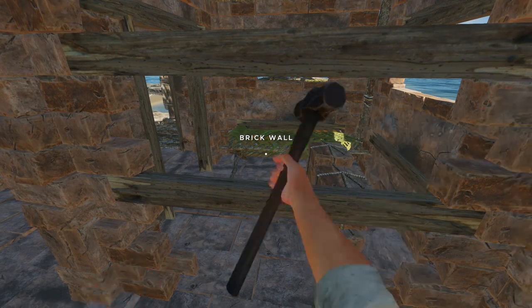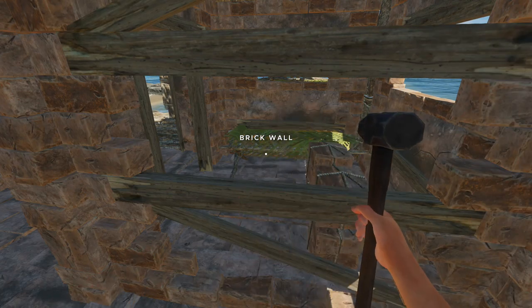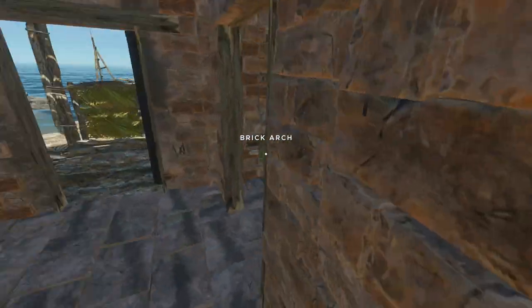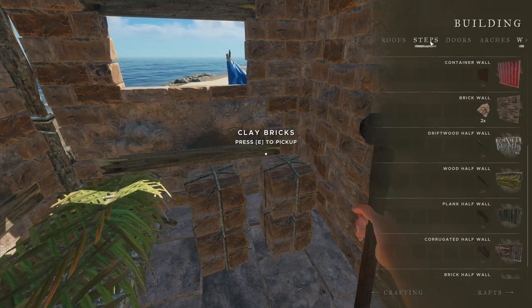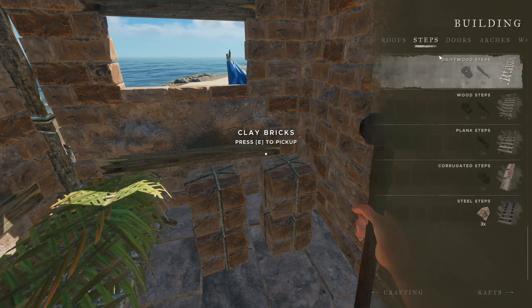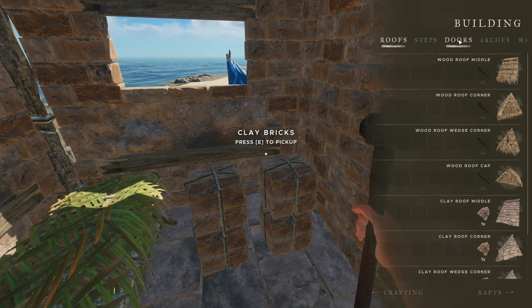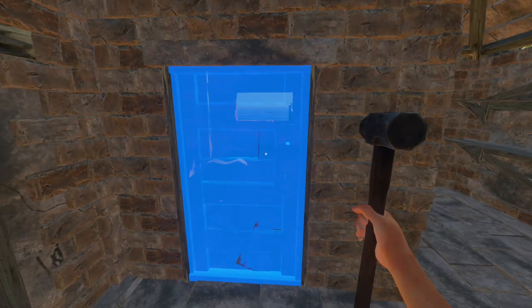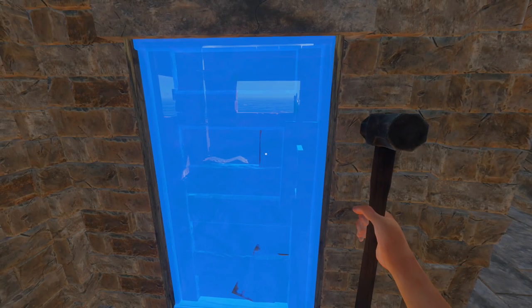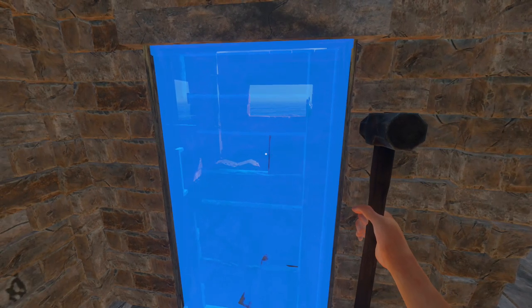A solid brick wall - there you go. I can put the shelf in there as well. We have some audio over here, that's nice. I put another steel door in here just to continue the theme - although it's a little bit weird, but it's fine. I still have these blocks. Steps I need as well at some point. I'll just simply have to get more clay - that's fine. I'm going to make a video about that.